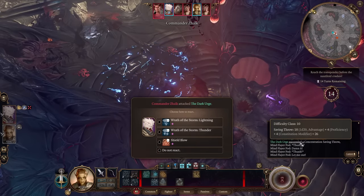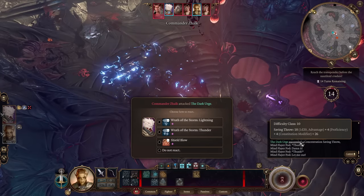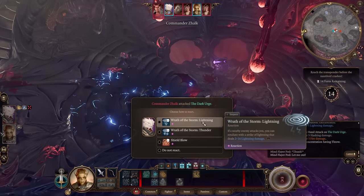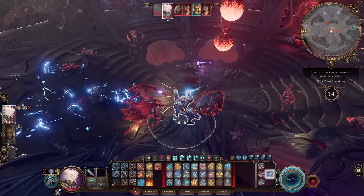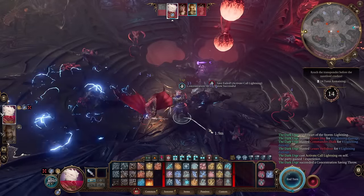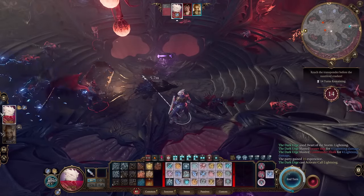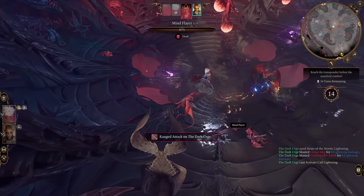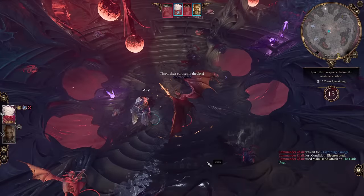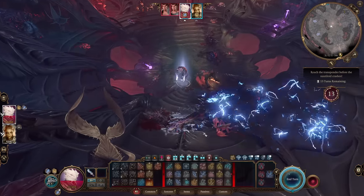We can then use Quickened Spell to cast Call Lightning one more time at level six. It's much harder for enemies to hit us with our high armor class, which helps maintain concentration. We can use our reactions to inflict more damage too. To succeed on a concentration check we need DC 10, and at this level we have plus four from proficiency plus four from Constitution modifier — needing only a 2 on the die, with advantage from War Caster. The strategy is simple: run around, keep Call Lightning active, and destroy everyone. Every turn you cast at least two lightnings.